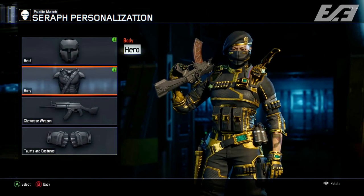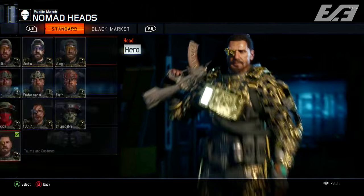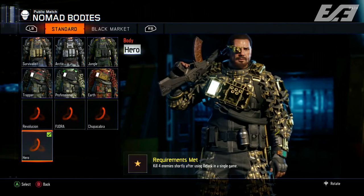Spectre is 6 kills in one game with the Ripper, and then killing Spectre enemies shortly after breaking out of active camo. Fire Break finally is 6 kills with the Purifier and 4 enemies killed while stunned by your Heat Wave.